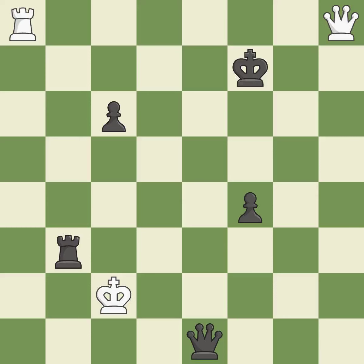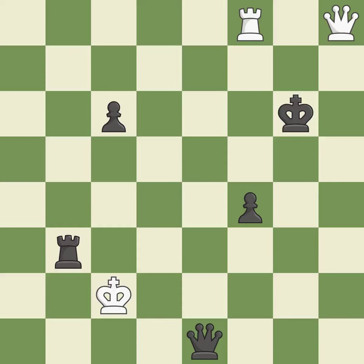This threatens to force eventual checkmate — it is best. This overlooks a more effective approach to sidestep the enemy rook's check — it is incorrect. This threatens to win a pawn — it is best.